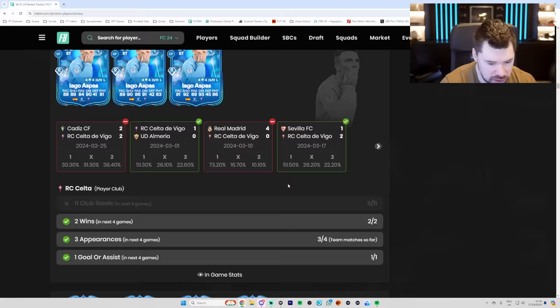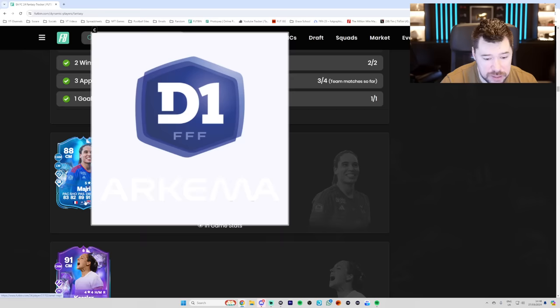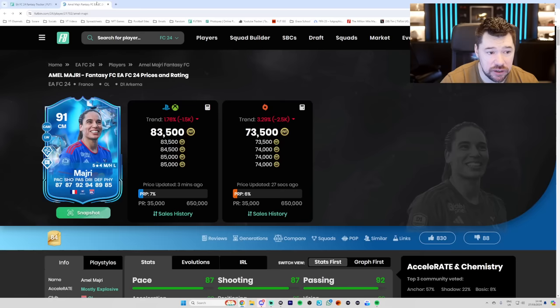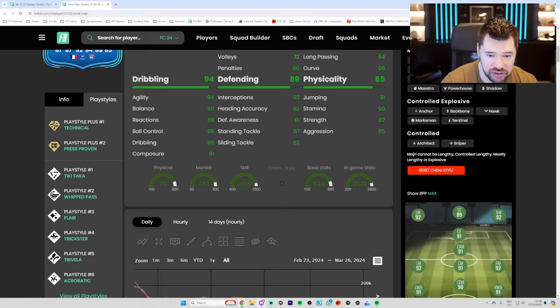We have got Majri up to a 91. She's only gone plus three altogether — 88 to 91 — but she's gained four pace, five shooting, three passing, three dribbling, four defending, five physical. It's a massive upgrade for a plus three. The plus one she did get: one pace, two shot, one pass and dribbling, one defending, two physical. I really liked this card. It's another one that's unbelievably cheap — 83,000 coins for somebody with five star, four star. Press proven plus, technical plus, all brilliant. Tiki-taka, whipped, flare, tricks, the Traveller, Acrobatic — all brilliant.